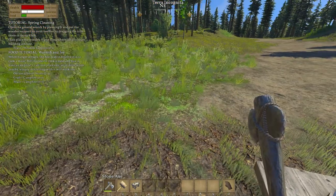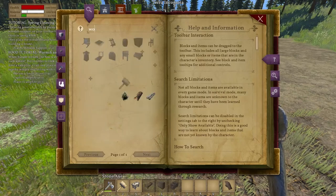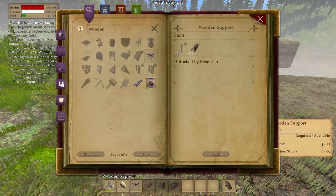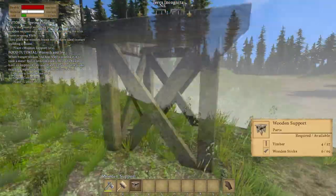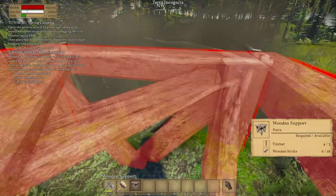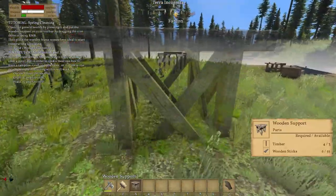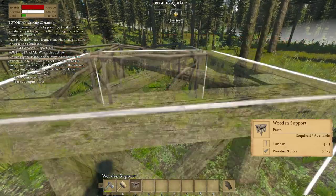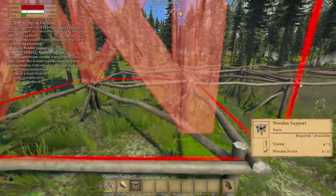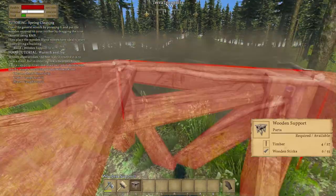That's something you make in the build menu. Wooden support — okay, we need to put that on our bar. We can make a house right here if we want to. Of course, we're gonna have to break down everything around it to be able to do it. Actually, we may not have to — we may be able to get away with this. Getting close to the road, so let's just do two like that.